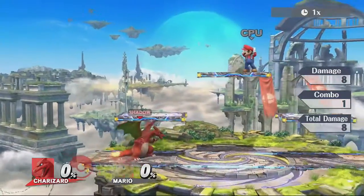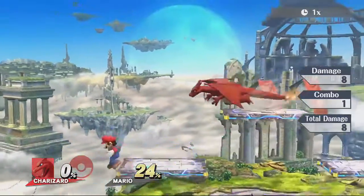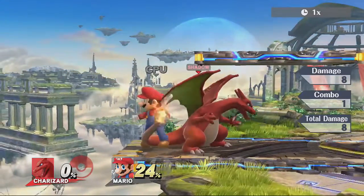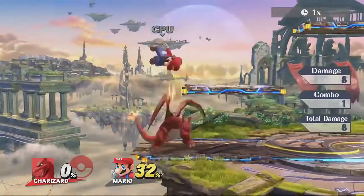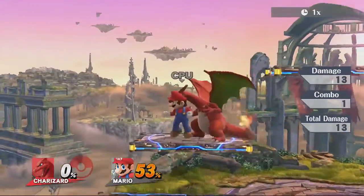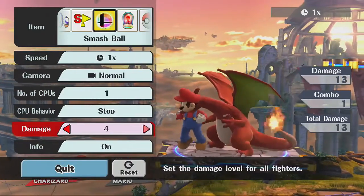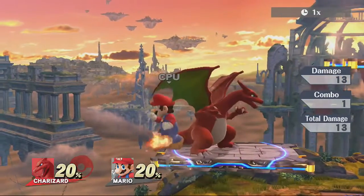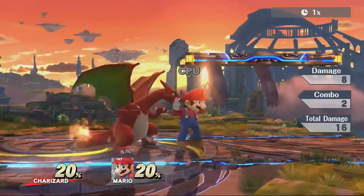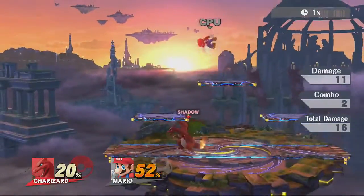At low percentages, up tilt can combo into itself. I'll usually get like two up tilts into an up air. Usually people can air dodge out of the up air, so unless I'm really quick about it I'll just get the two up tilts and then try to set myself up — anticipate where they're landing and throw out an up smash or something to punish their landing.